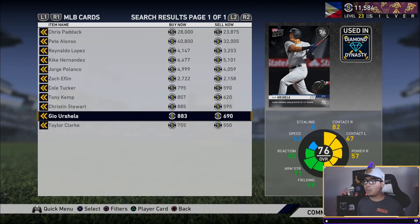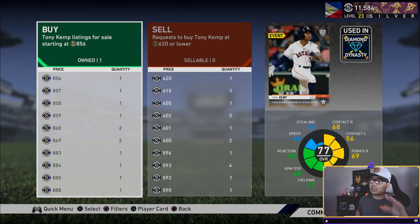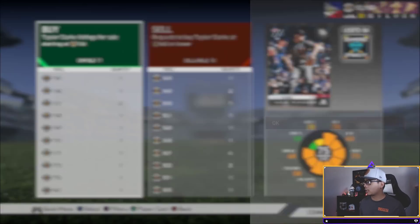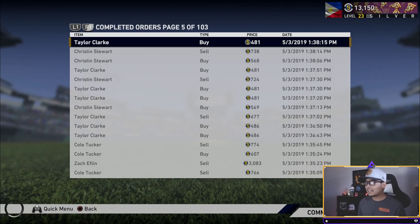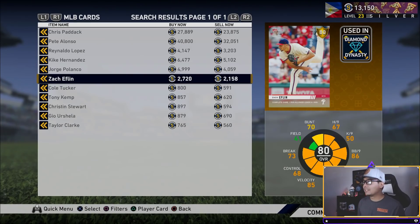I'm selling Urshela for 882 — just a couple more examples of what I've been doing to make extra stubs. You guys have to do this quickly as soon as you see this video because the more people that see it, the more people doing this will tighten the prices. Kristen Stewart just sold — making stubs. Tony Kemp — I literally just listed that and it sold. Taylor Clark listed at 765 should sell as well. I've been doing about eight pages worth of these buy and sell orders.